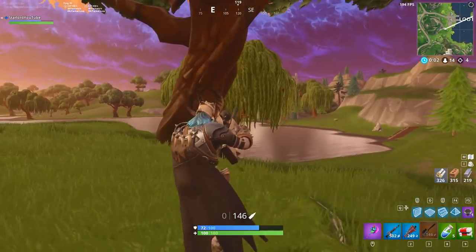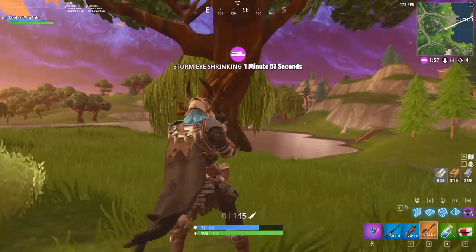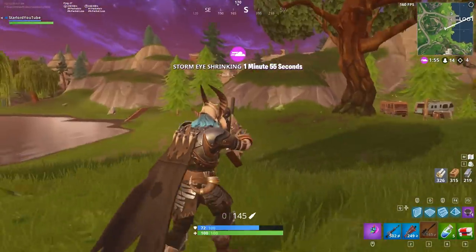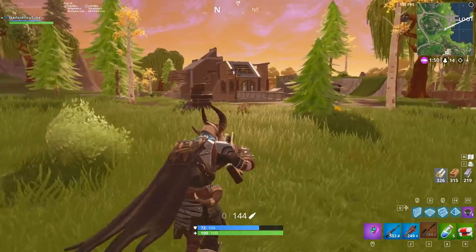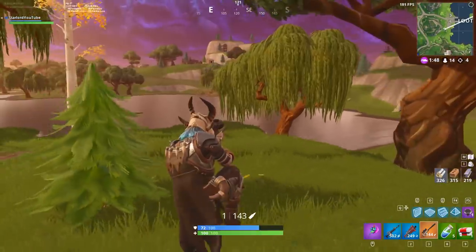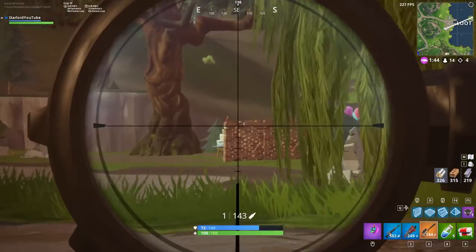Moving on to the battle pass challenges, we also have to deal damage to opponent structures with remote explosives — 5,000 damage with those, which actually shouldn't be that difficult. Moving on, we also have to search chests in Lucky Landing, which is definitely going to be the hardest one out of all of these, so I do bid you guys good luck with that.